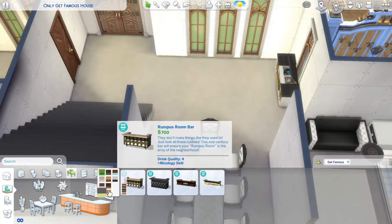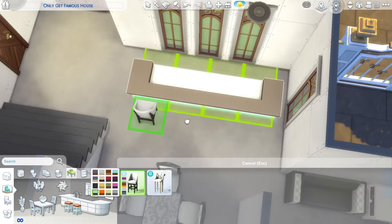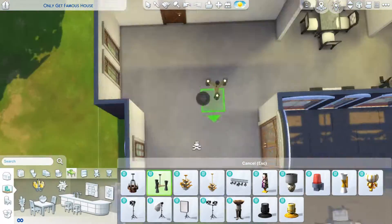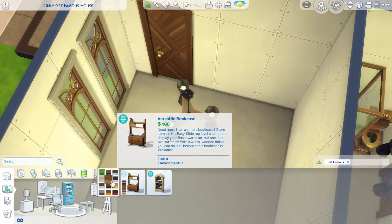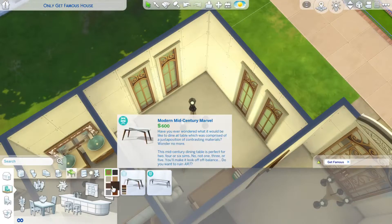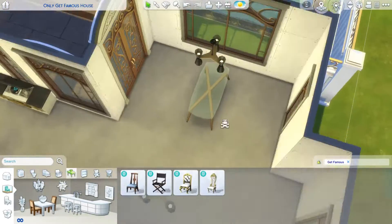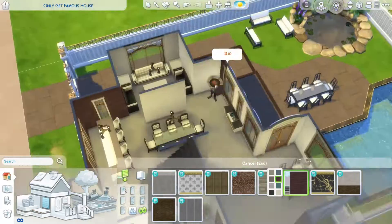I decided that I wanted a bar as well, and I put that down near the entrance. After that I put down some lighting everywhere in all of the rooms, and exchanged the base game lighting I had put in just to be able to see. Then I moved into the office and rearranged the layout a little bit because the first configuration didn't really work.